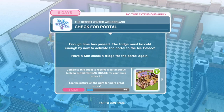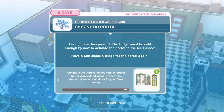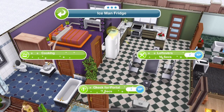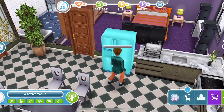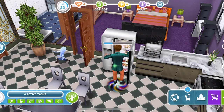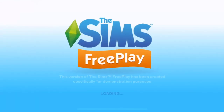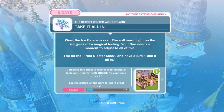Now check for the portal. The fridge must be cold enough by now to activate the portal to the ice palace. Click on the fridge and check for a portal - that's 7 seconds. You got sucked into the portal - and over we go to the ice palace!